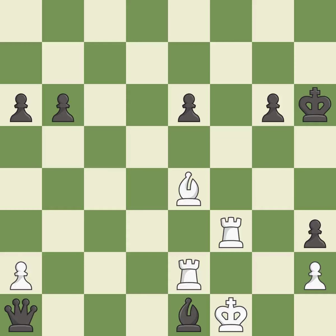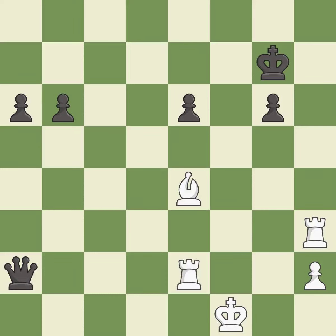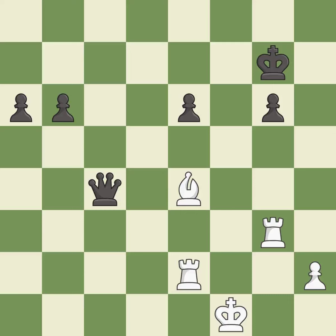This maintains the balance in material with a good trade — it is best. After all captures, this is an equal trade — it is best. This is an equal trade — it is best. This defends the attacked pawn — it is best. This evades the check from the rook — it is best. Very precise — it is best. This pins a rook to the king — it is best. This is the strongest option — it is best.